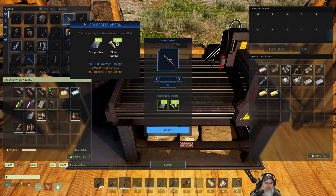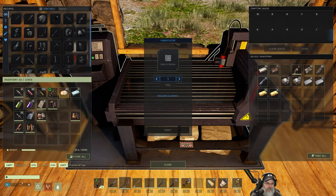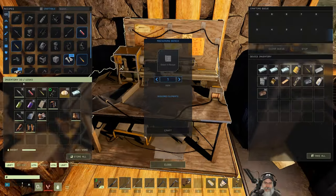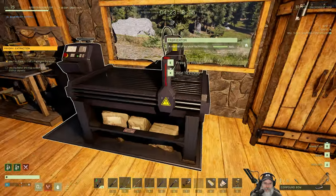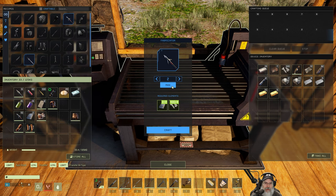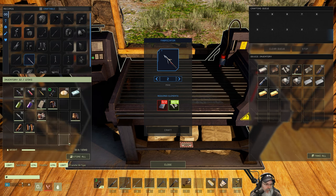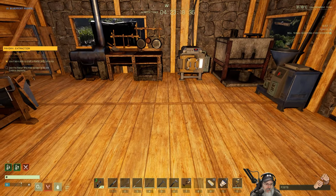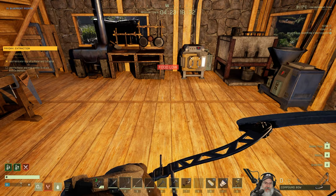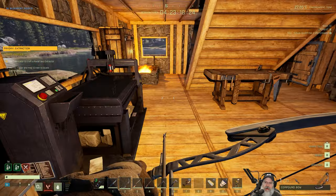We can make 10 of those right now. What are we short? Screws. Let's make some more screws, and then we can make two more of those. These arrows have a five percent projectile break chance, which is obviously very low, so we should be able to recover these arrows almost all the time. Now we've got our composite arrows — the best arrows in the game. We'll keep our aluminum arrows as backups.